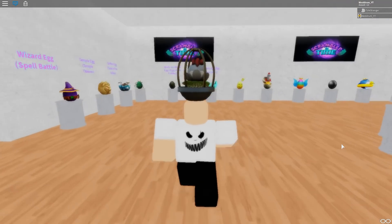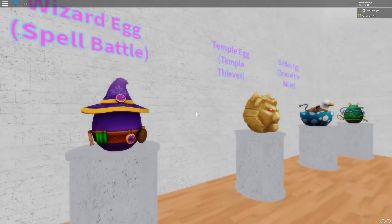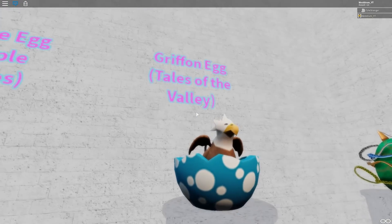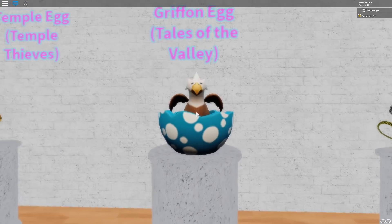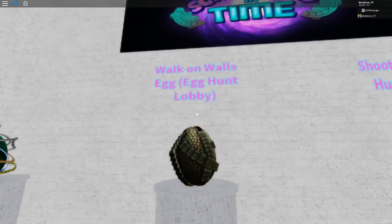I'm gonna go over a few of them because they actually marked a few of these. Like, you can get this wizard egg in Spell Battle, you can get the temple egg in Temple Thieves, the griffin egg in Tales of the Valley — which this one's pretty hard, I wouldn't go for this one at first, but definitely try and get that one. We got Walk on Walls egg from the Egg Hunt lobby.